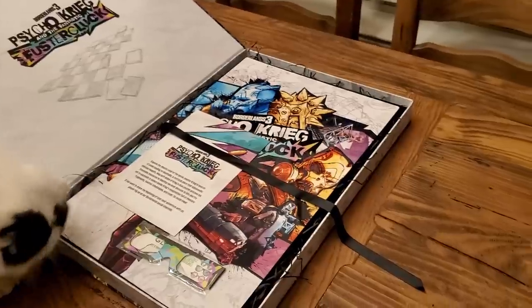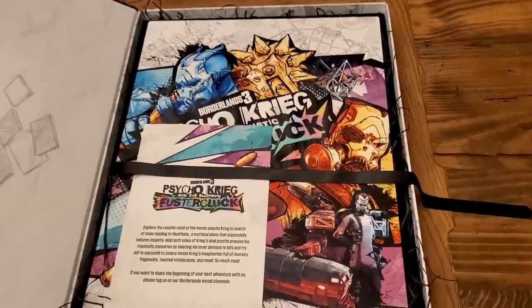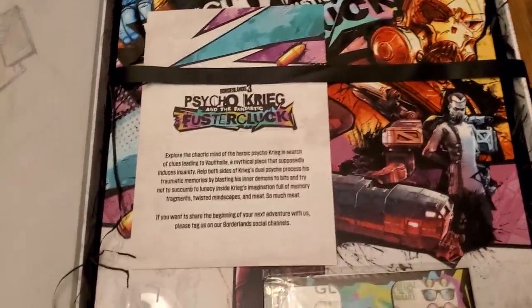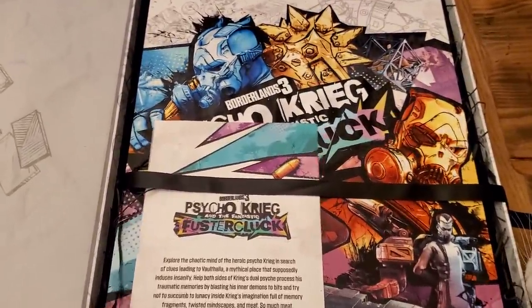This artwork came in a beautiful box that has artwork on the outside representing the theme of DLC 4. It came with a nice little insert describing what it is, and then some glasses — they're not 3D glasses. Whenever you put them on, you see a rainbow kaleidoscope effect, which also represents the theme of this DLC.